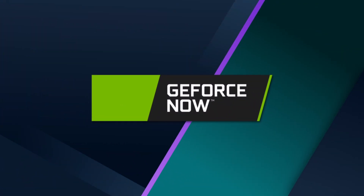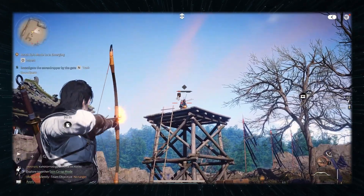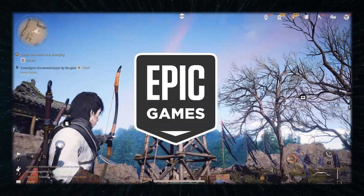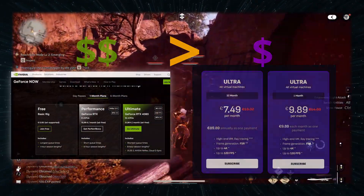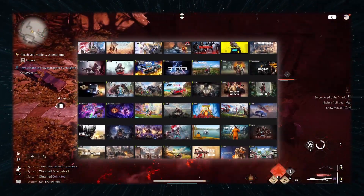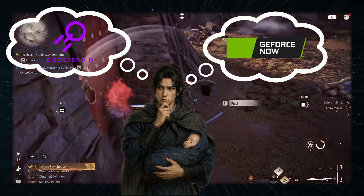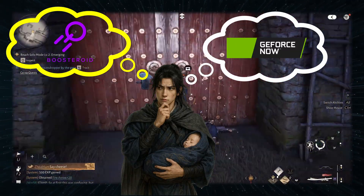The next solution is GeForce Now, the largest and most popular cloud gaming service out there. In the case of Where Wins Meet, it surprisingly supports only its Epic Games version at the time of making this video. Its pricing is steeper than Boosteroid, but this is somewhat offset by its larger gaming library. The choice between the two depends on personal preference, but I still prefer Boosteroid simply because it gives pretty much the same performance at a considerably better price.